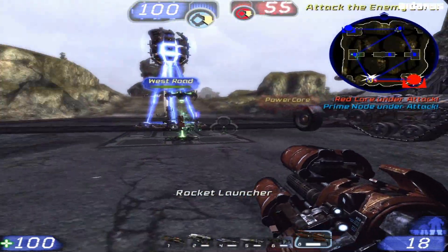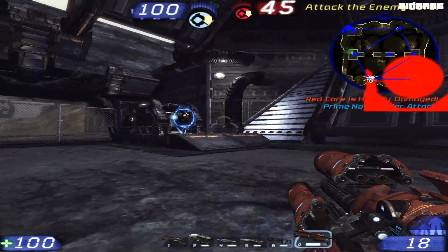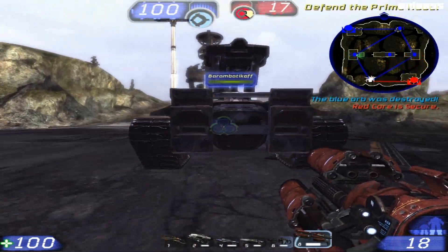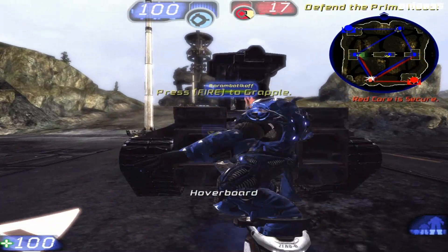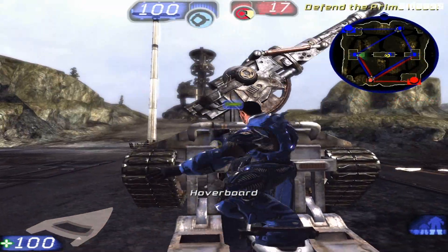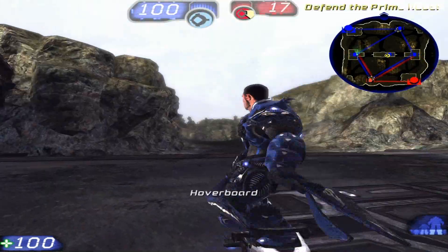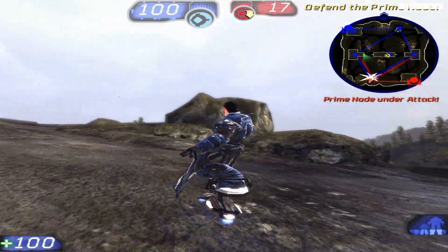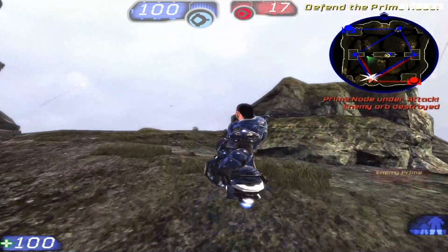Attack the enemy core! Red core is heavily damaged! Red core is critical! Blue orb destroyed — attack the enemy prime node! Red core is secure! Enemy orb destroyed!